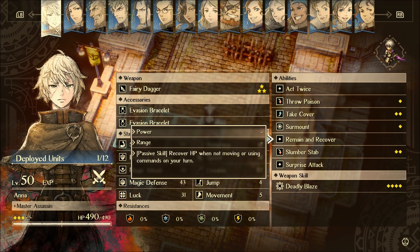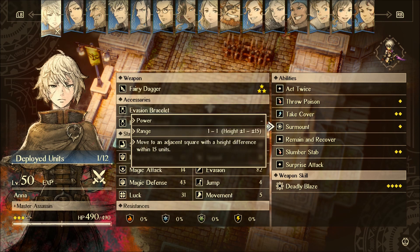Remain and Recover is an amazing skill for her. It says: recover HP when not moving or using commands on your turn. You can go invisible and then just sit there and basically restore your health by just not moving and not doing anything. It works really, really well with Take Cover.